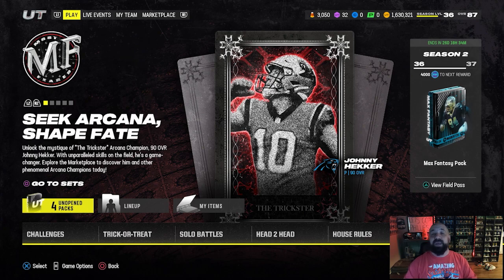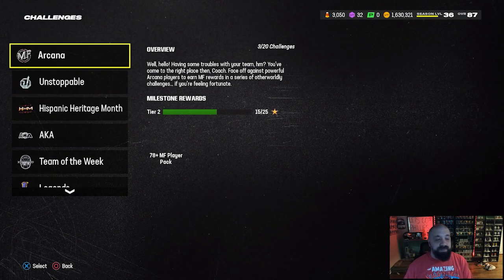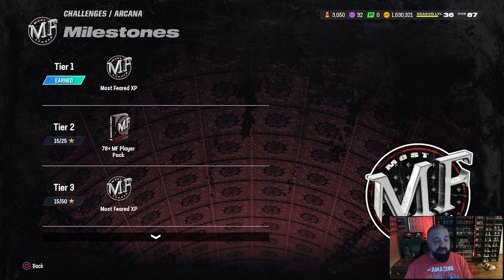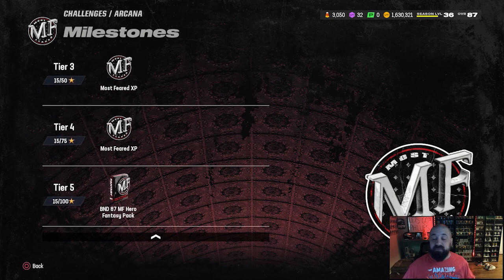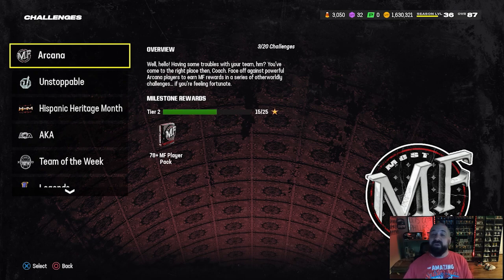At the end of this episode the team should be improved with more upgrades on the way. First things first with this promo, you want to play through your solo challenges because that gives you XP in the Most Feared field pass, which can lead to a bunch of free 87 overall cards. In the solos there are two different sections — in the Arcania section, if you beat all the solo challenges and get all 100 stars, you get a free 87 overall Most Feared hero fantasy pack. Definitely get that done.